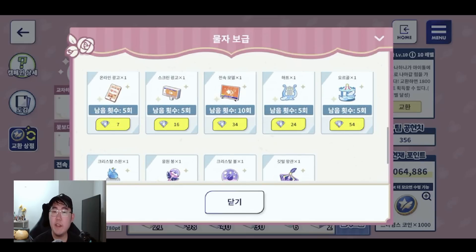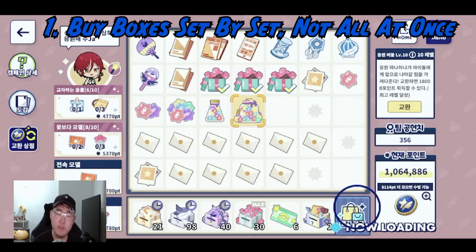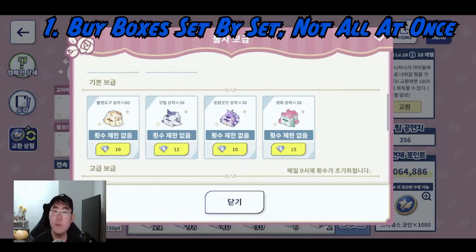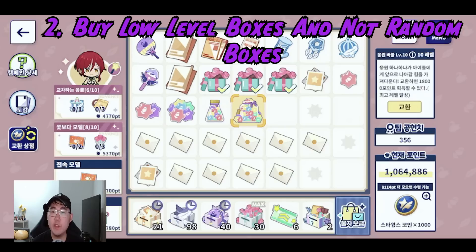Now for tips to make this as cost efficient as possible. Tip one: do not buy boxes all at once from the shop. Buy in minimal amounts — like 60 per purchase — one at a time. If you buy too many at once and finish the tasks for that item set, you'll have lots of leftover boxes cluttering your board and potentially preventing new boxes from being replenished. These boxes refresh pretty quickly, so buy gradually to keep your inventory low and avoid overflow.